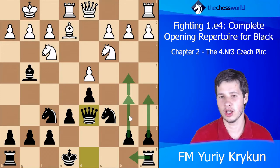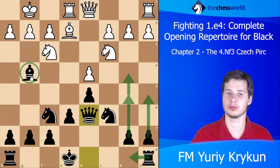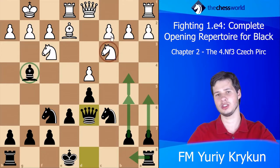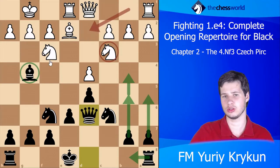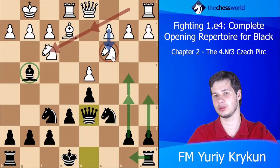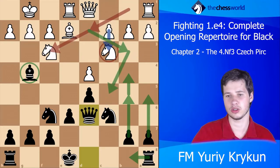Such a position is very comfortable for Black not just due to the structure but because the bishop is already outside of the pawn chain. Also the white knight is very misplaced — it wants to be on d2 so that white can take back with the knight, play c3, and maybe the knight can go to b3 then c5.